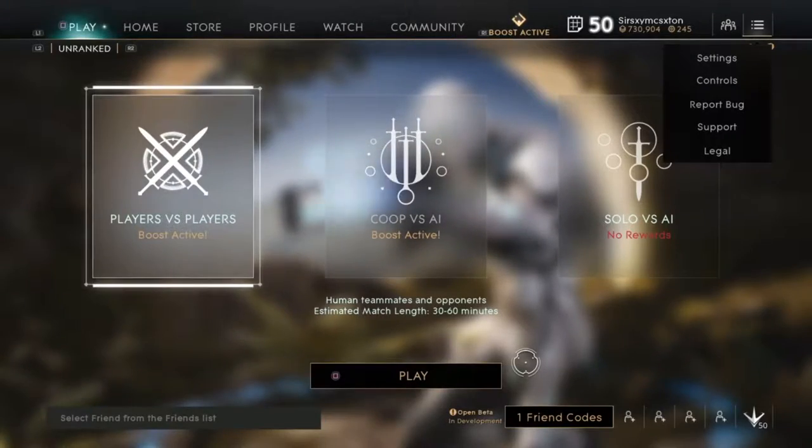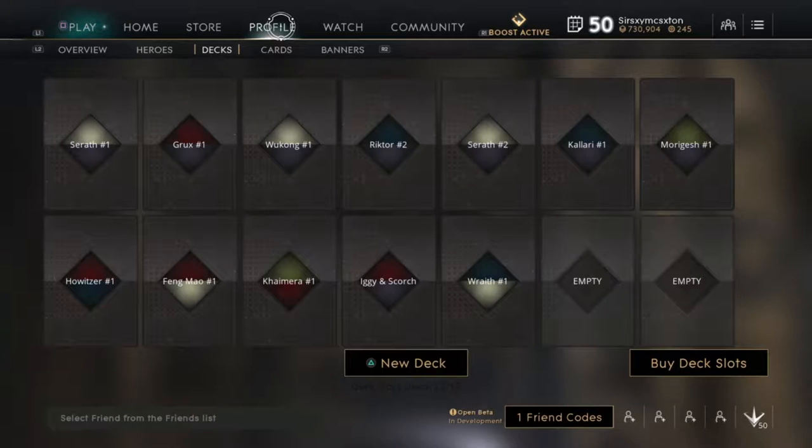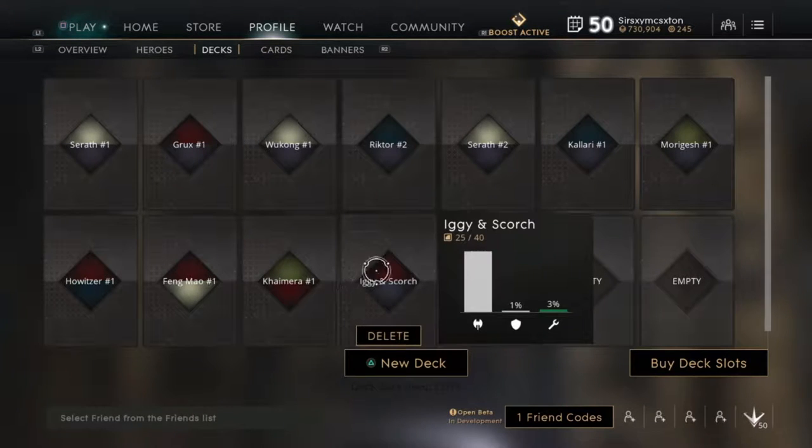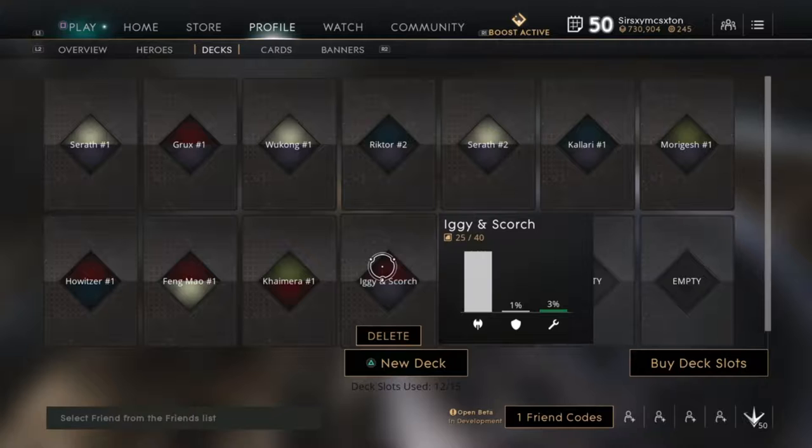Welcome back to another Paragon Hero Tutorial. In this episode, what we're gonna do is cover the hero Iggy and Scorch. In my previous episode, I covered the new hero released today, Wraith, and I showed you exactly how I played him.